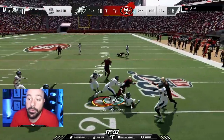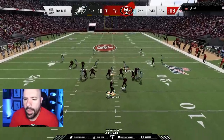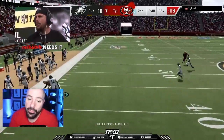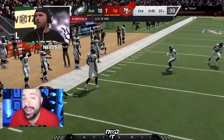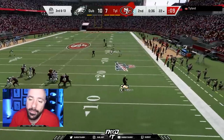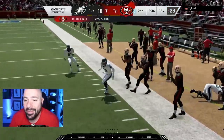Here goes Bo Jackson. That time Lawrence Taylor and Calvin Johnson wrapped him up. I don't have any tackling chems — I have acrobat and lurker on both of my safeties, not tackling chems. This game, I kind of wish I would have had some tackling chems out there. But we forced a punt.